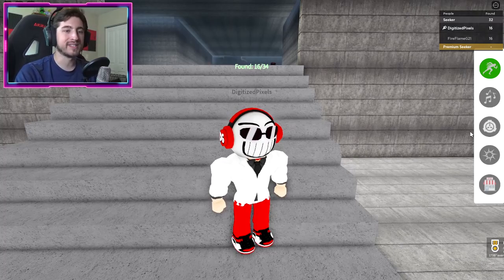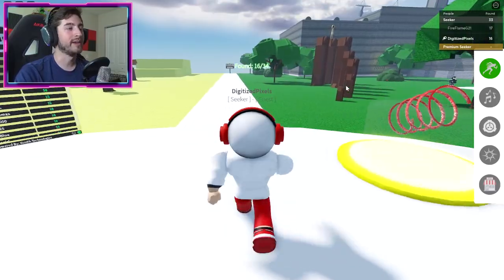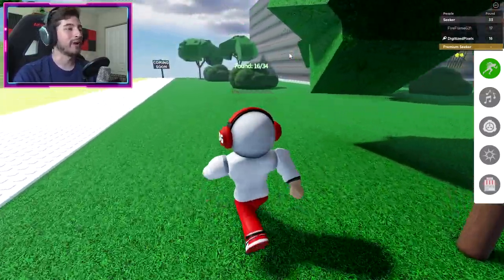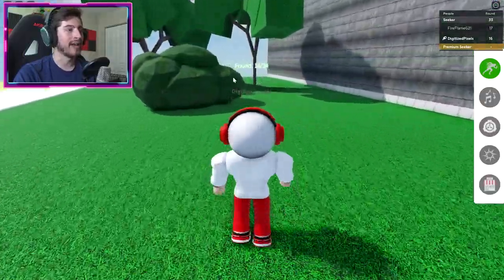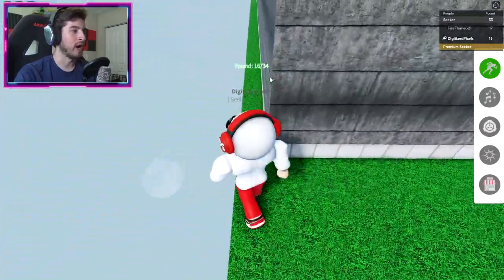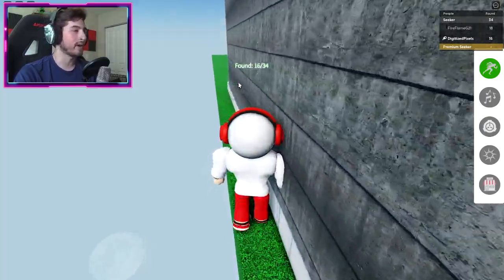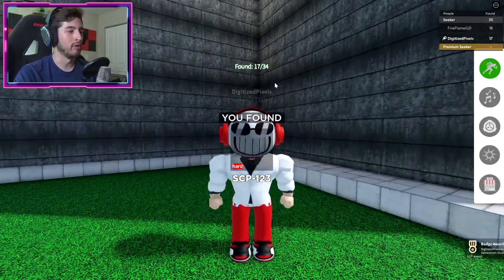Reset and go back to spawn. Next up is SCP-123 — it's going to be over here to the left side of the SCP facility. We're going to the edge of the map but we're not gonna fall off. Hug the edge for dear life and once you get to the end, wait for it — there it is, it's a bowl.